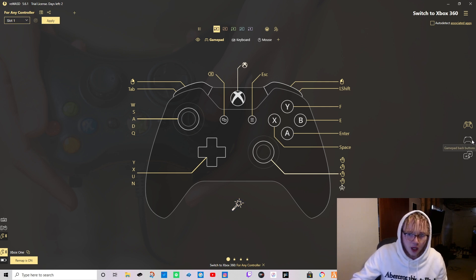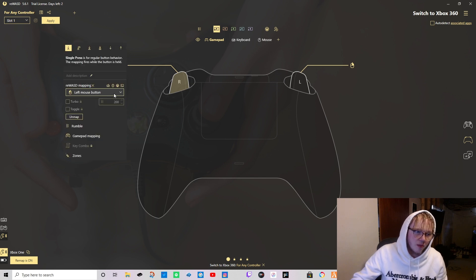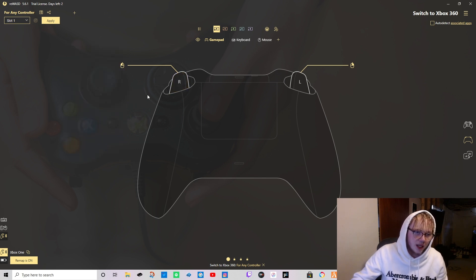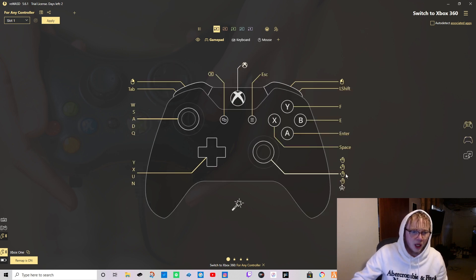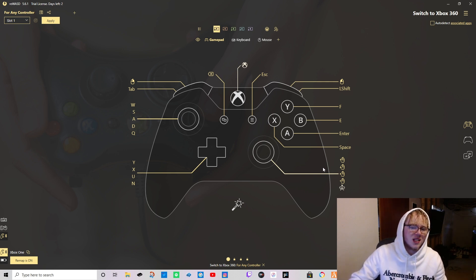Now go over to the back of the gamepad section and click that. For the right trigger you want to set that as left mouse button - that is your shoot button. For the left trigger you want to set that as right mouse button - that is your aim button. The only buttons you won't have on the remote are F1, F2, and the arrow keys. F1 brings up your phone, F2 brings up your inventory, but you kind of need the mouse for those anyway, and you're already using the keyboard for the arrow keys on your phone.